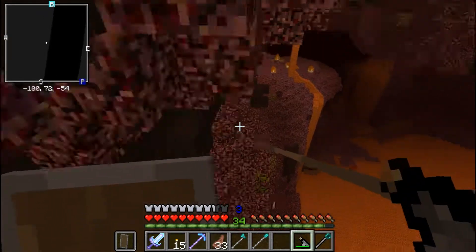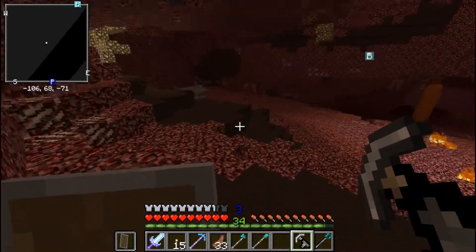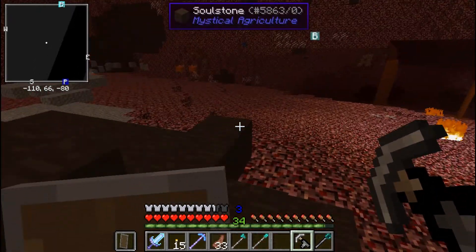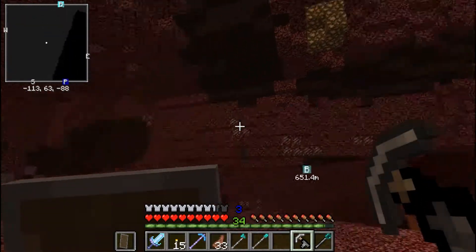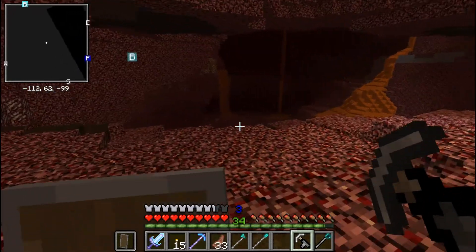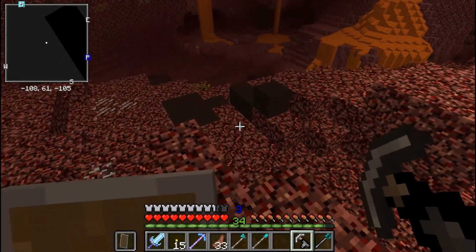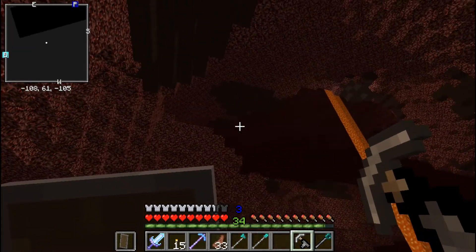Soul sand is actually a really cool block, I like it - not as cool as ender pearls but still pretty cool. Now where is a ghast? I hear one - where are you? Are the grappling hook tricks still working on you?